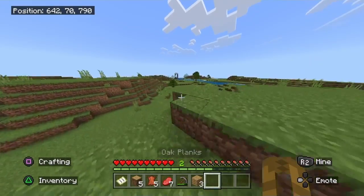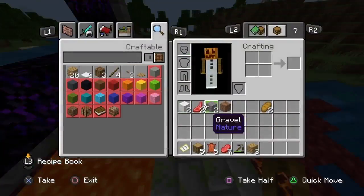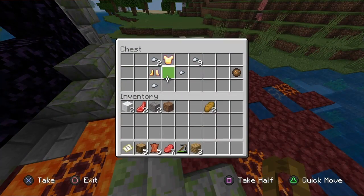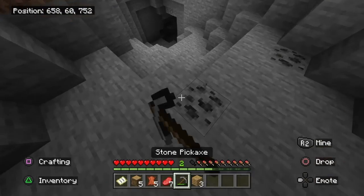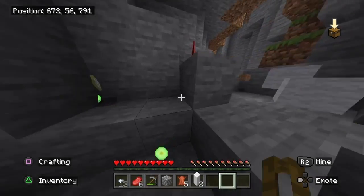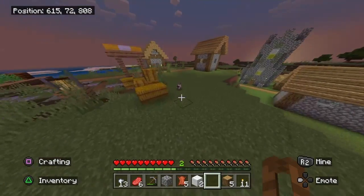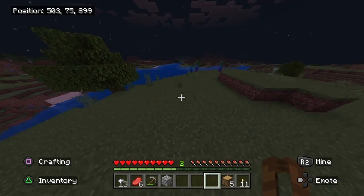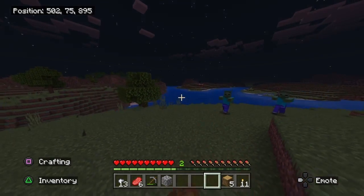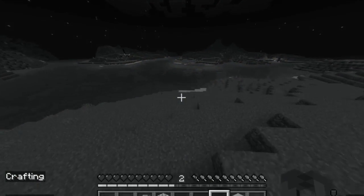But before the sun fell, I decided to travel to this ruined portal to see what it had, and to my surprise the chest had stuff that I could not use. So I went into a cave, and we don't talk about that. After coming back from shamelessly retrieving my stuff, the sun had finally fallen, and I kid you not, as soon as I walk over a hill I find another ruined portal. I swear this video isn't scripted.